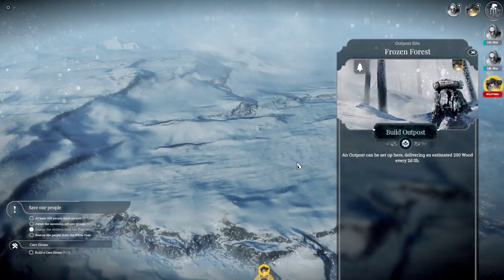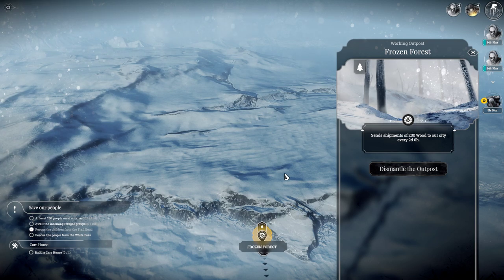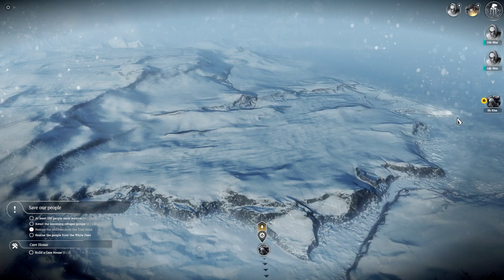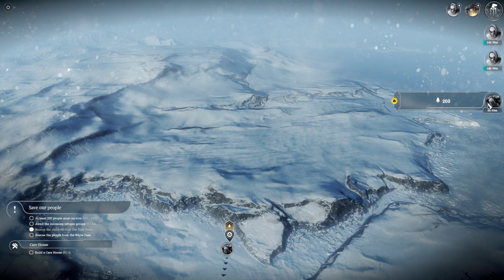Now if I build an outpost on here, they instantly die. This outpost team will continue to send resources until I dismantle this.